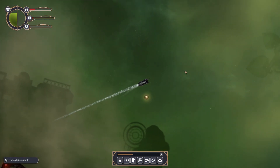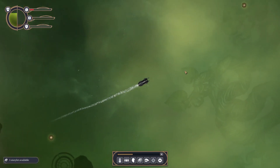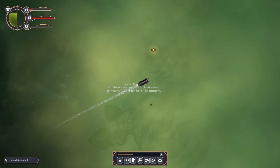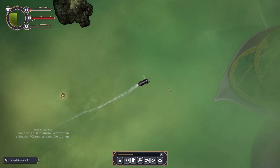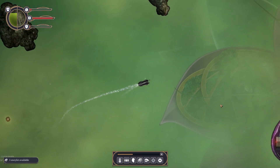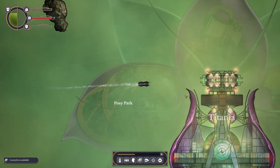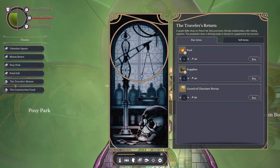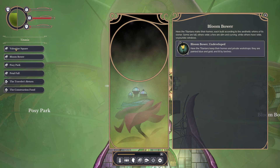I have not repaired my hull, which might be a mistake, but I don't know if we're going to be fighting much out there in the High Wilderness as they would say. It's beautiful out here. I hear a distant drone — a crewman grimaces, 'There's bees!' — are those bees going to attack me? I hope not. Got some experience from Cozy Park.